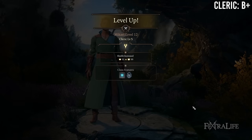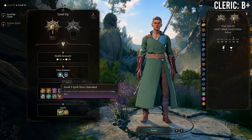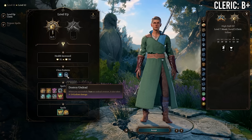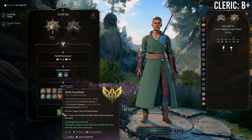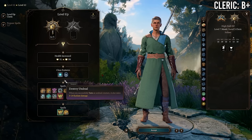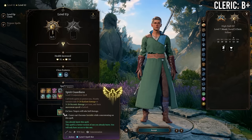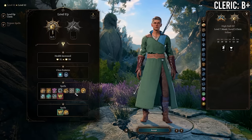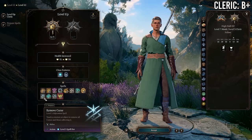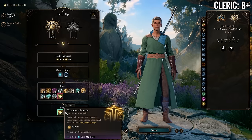At 7 Monk / 5 Cleric you gain access to level 3 cleric spells and spell slots, domain spells, and Destroy Undead, in exchange for losing a feat. This is really good — particularly if you're not playing an unarmed monk — since you can gain very deadly spells. For example, Light Cleric gives you Fireball here. There are a lot of really good spells at this level depending on your domain, and getting those in exchange for losing a feat is a good pickup.